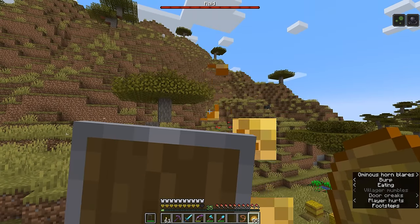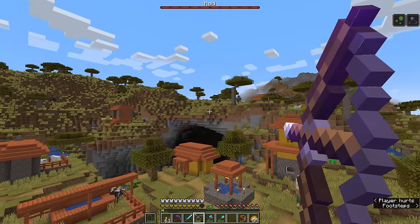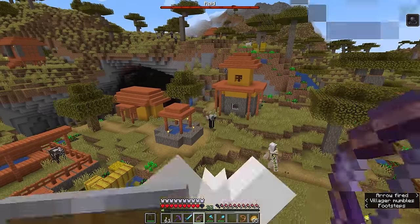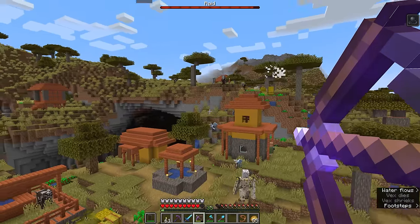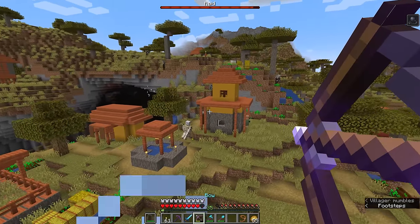I'm making sure to keep my health up because I still have that poison effect. This last wave should come in with a mob we have not seen before. The guy sprinting around over there and currently taking a bunch of fall damage is an evoker, and he will spawn in these flying mobs called vexes. Thankfully we have taken those down relatively quickly and they were more concerned about the iron golem than they were with me.